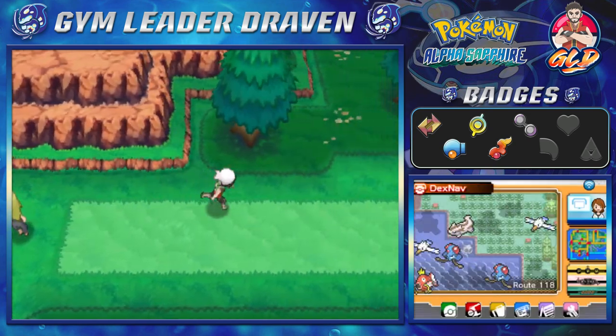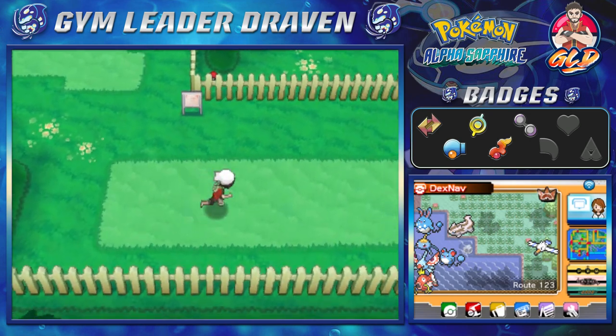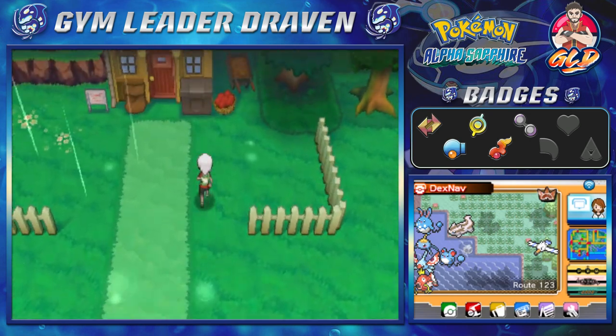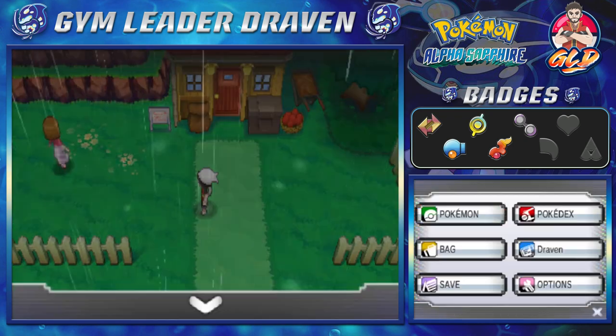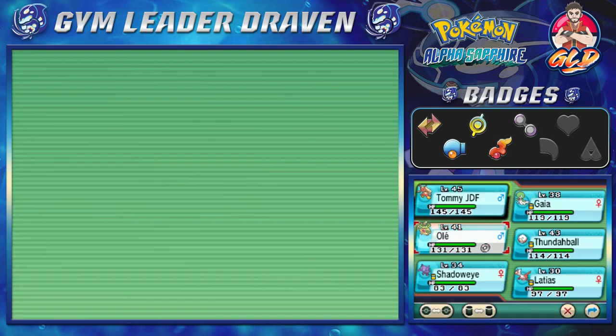Let's take a look at what Route 123 is going to offer. There is a notable difference on Route 123: the amount of berries you'll find here is ridiculous. Plus it's raining, which is a huge advantage for Olay.